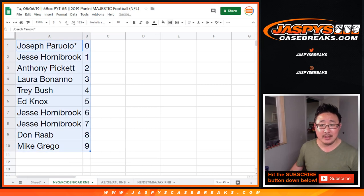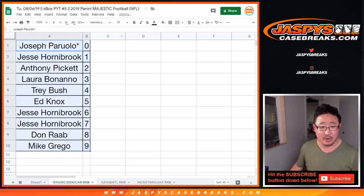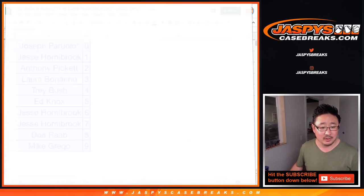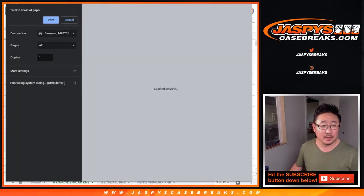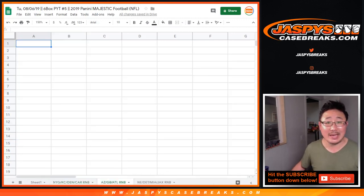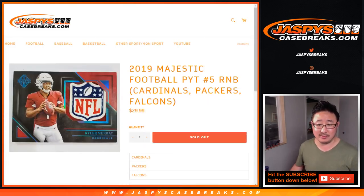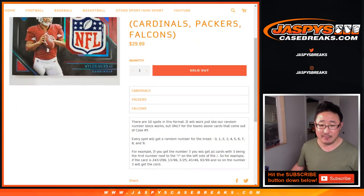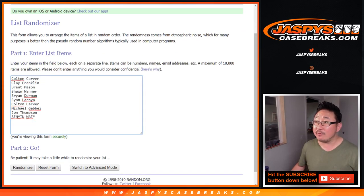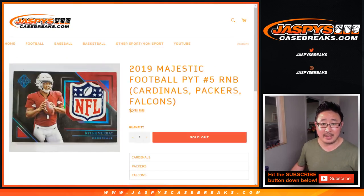Let's order these numerically and print these out. I'm assuming there will be no trades in this, just in the interest of time — we're going to breeze through it. Now there's another one: the Arizona, Green Bay, Atlanta one. I think that was the second most expensive one at $29.99 for a block of numbers. Thank you to Colton down to Sanyin and everybody in between for getting into the Arizona, Green Bay, Atlanta one.